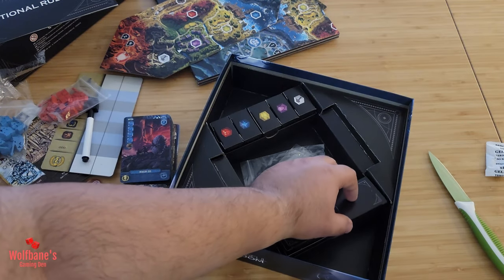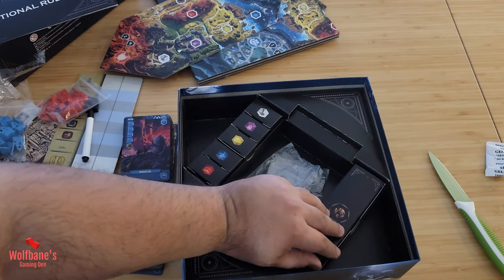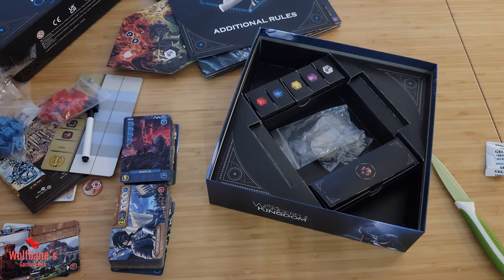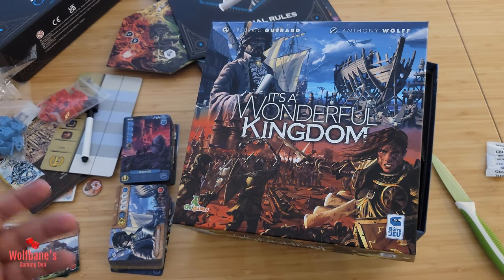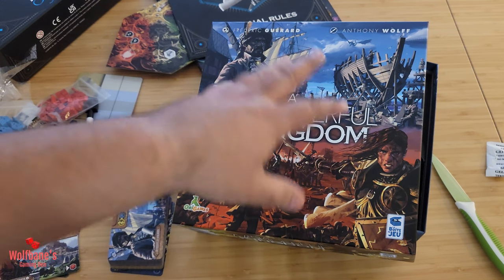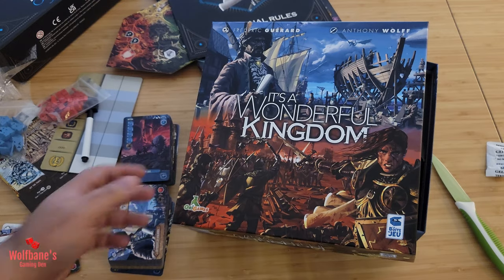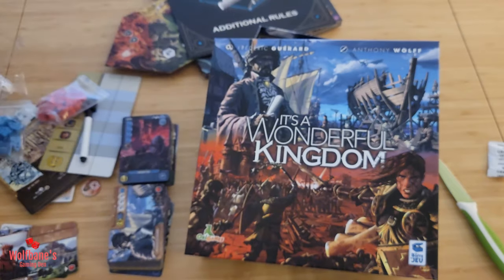Generally I associate inserts with plastic, but this cardboard insert system works quite well. I loved the organization in It's a Wonderful World and I'm happy to try this one out. Overall in terms of components: card stock is good, quality of the artwork is good, quality of the components is good, and the organization insert is excellent. I'm very happy with this — no complaints so far.